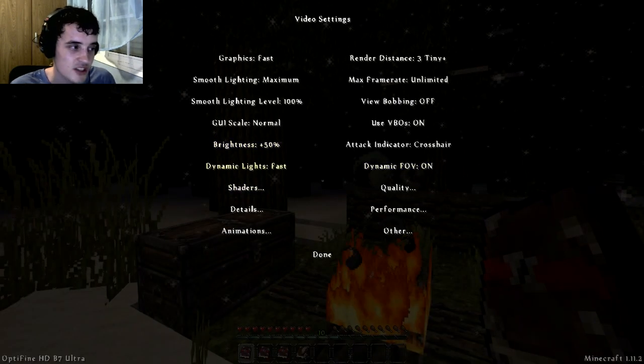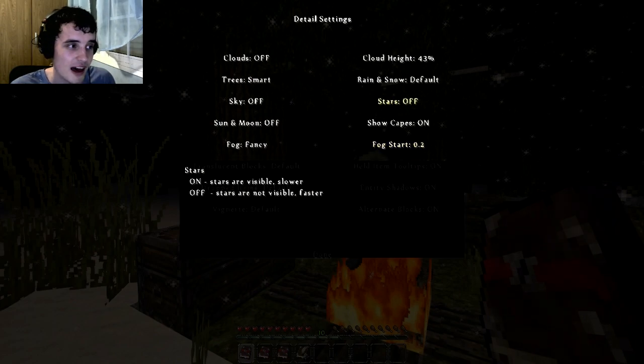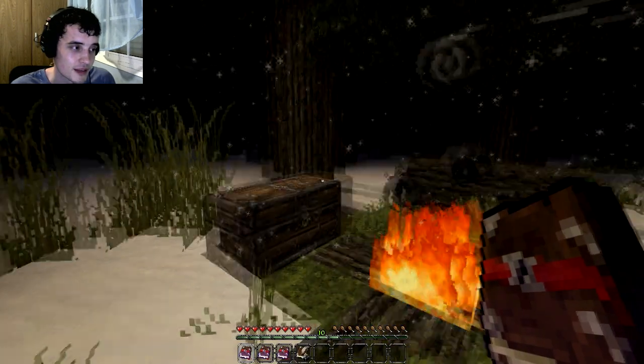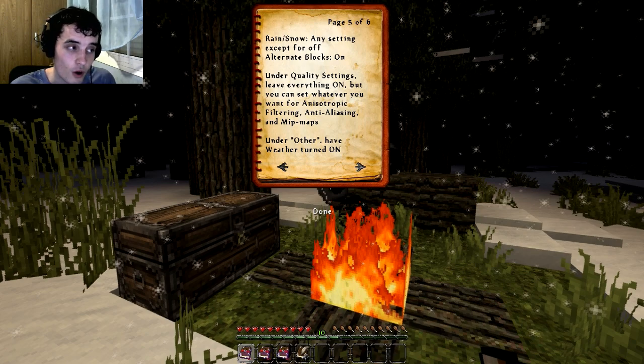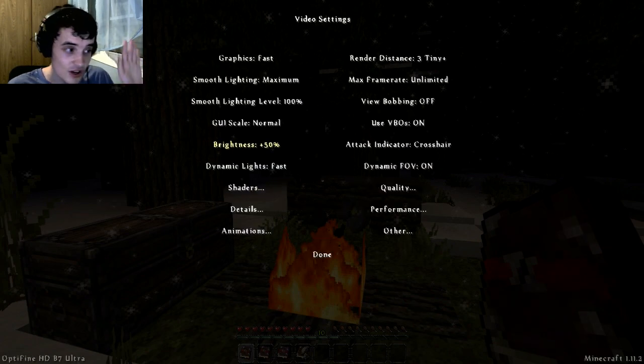That's what it was telling me, just making sure I'm getting all this right. Trees smart, sky off, moon off, fog fancy, fog start at 0.2, stars off. The rest of this I assume is all fine; it doesn't seem like anything else needs to be changed. Rain and snow — any setting except for off. Alternate blocks on. Under quality settings, leave everything on — set whatever you want for anisotropic. Under other, have weather turned on, so we need weather. Just making sure I got all this set up — rain and snow sorted out.